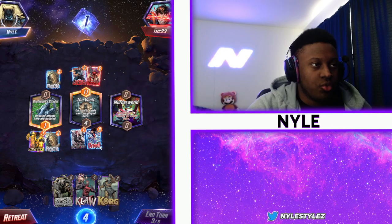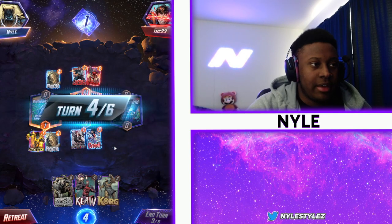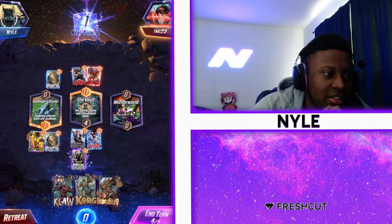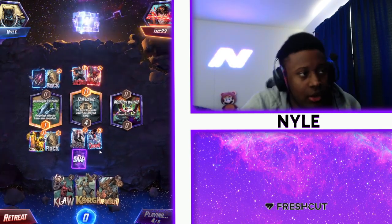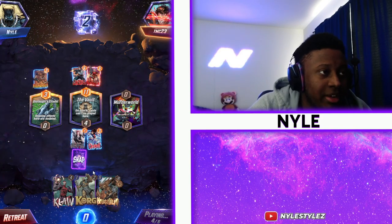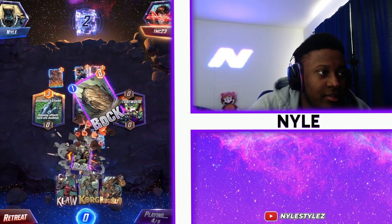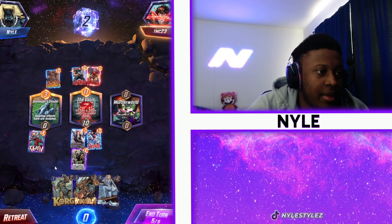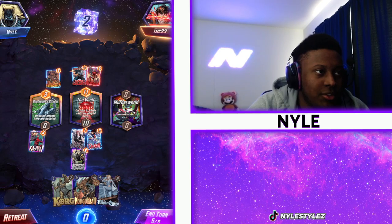Murder World destroys the Widow's Bite, so we kind of lose value with that. That's a pretty good snap there too. We're going to play Rock Slide here and then we can play Claw on left to potentially outpower him. He has Killmonger — that's fine. We can play Claw now, build power here, and then we can Hulk, White Queen, whatever we want this turn.